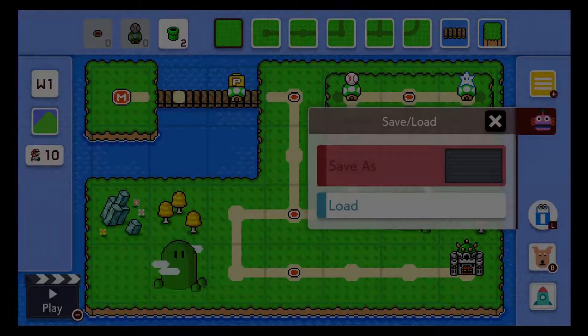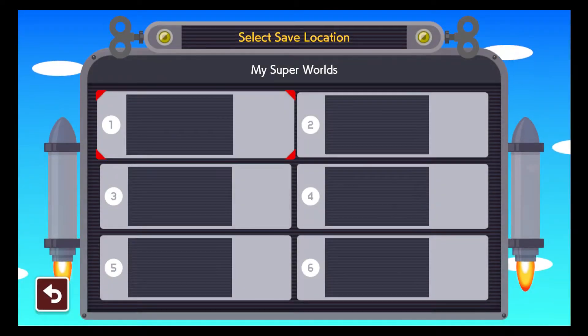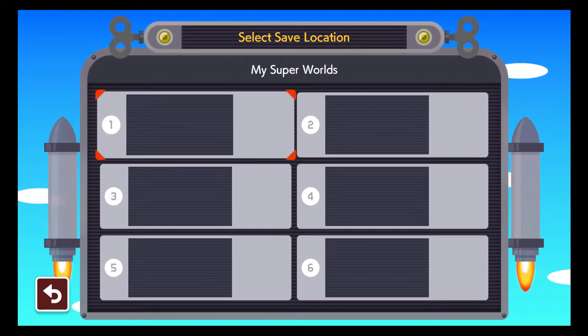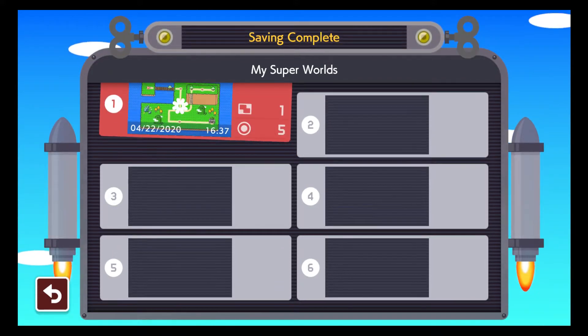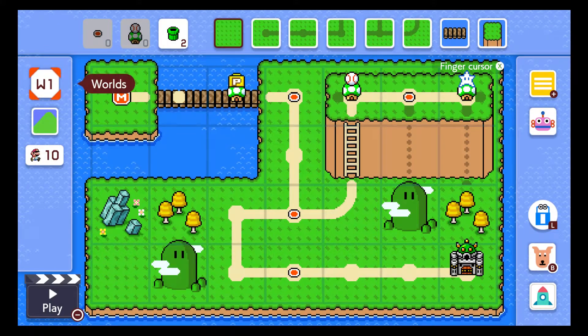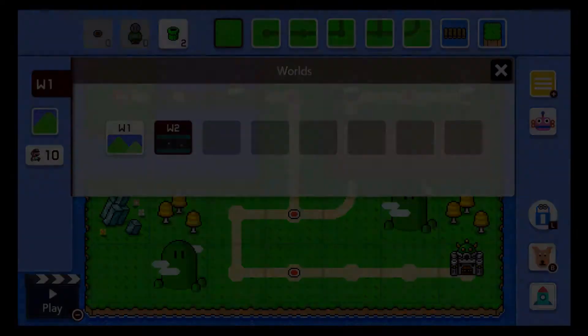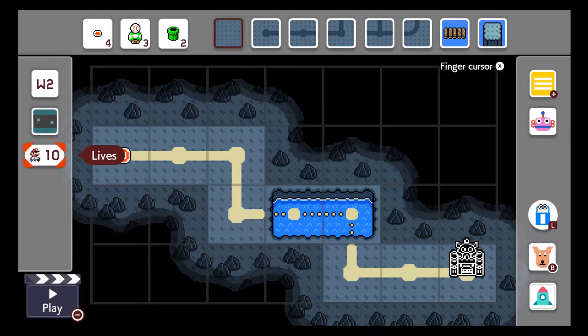Now let's save this puppy — how many save slots do I have? Oh, one. You know, I'll take it. Also, it seems like I can have as many worlds as I want, or I mean up to eight worlds — how cool is that actually? So we're gonna have a second one here for the underground. I really gotta say this is pretty neat.